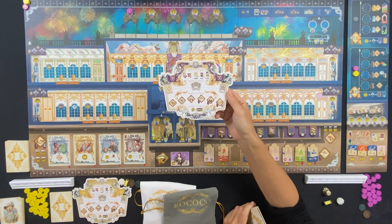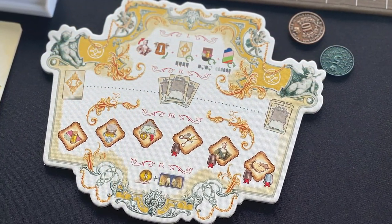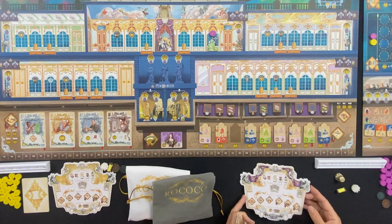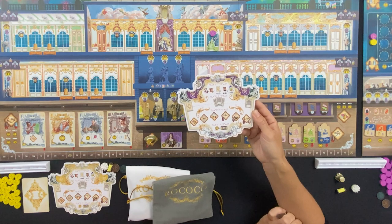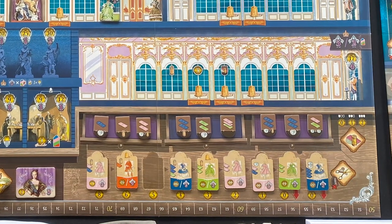The game comes with handy player aids that keep cards separate and clearly explain the rounds and everything everyone needs to get done. It is a real pleasure to teach, partly because of the beautiful player aid Ian O'Toole has created and the wonderful iconography that is quite easy to learn. That's basically the crux of the game - at the end, the person with the most victory points wins the ball.